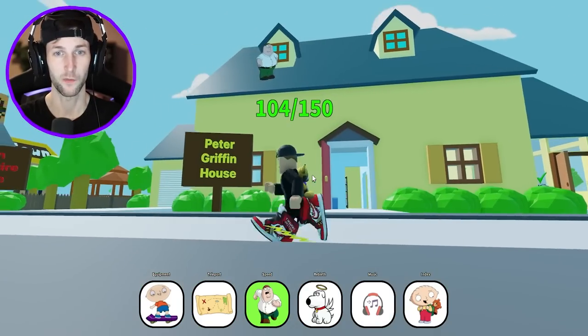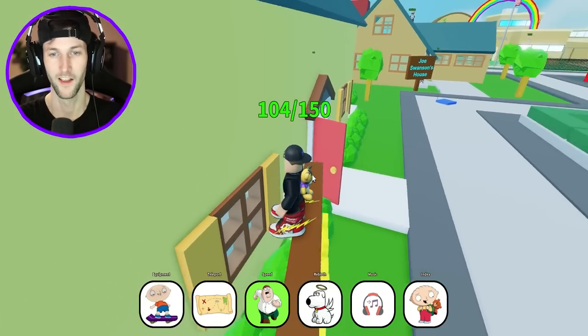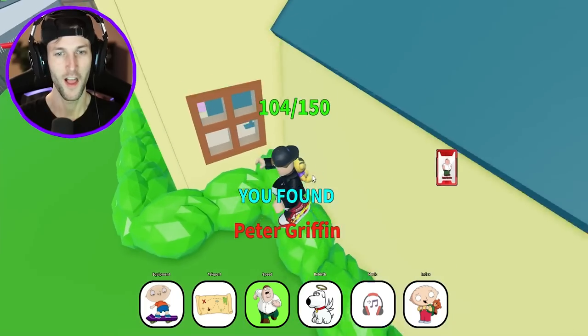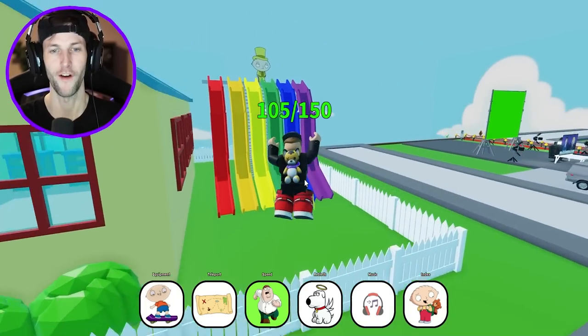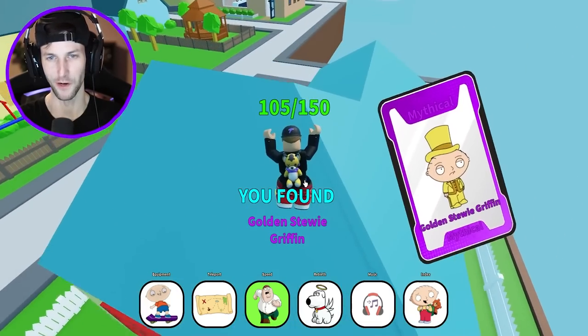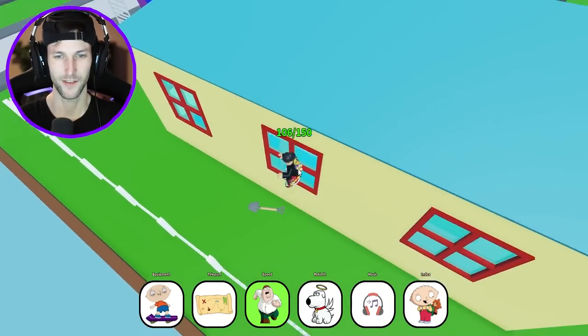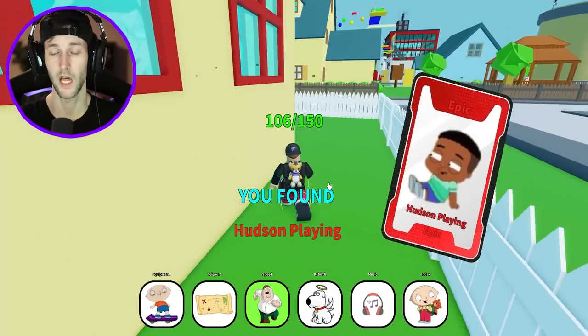Back to Peter's house because for some reason I never unlocked him in the very beginning — what was I thinking? I'm sorry, Peter Griffin. You really should have been the very first character that we unlocked, but you're number 105 — I apologize. But now we have Golden Stewie Griffin. On to the preschool. Anything on the outside? We got a shovel — we're probably gonna need that.